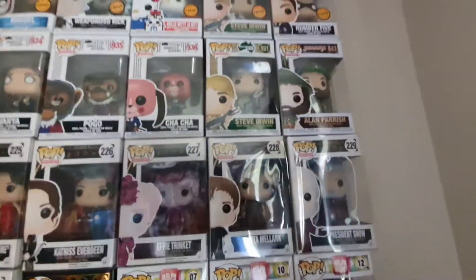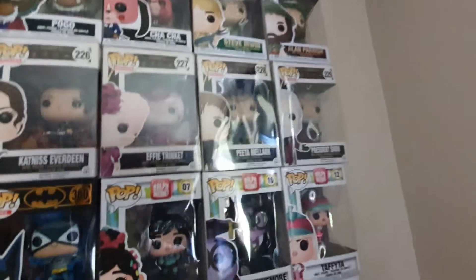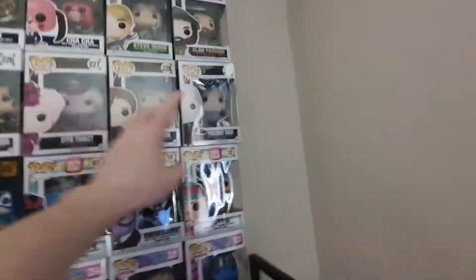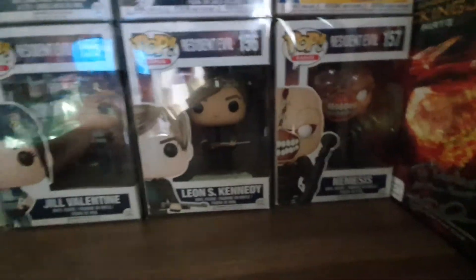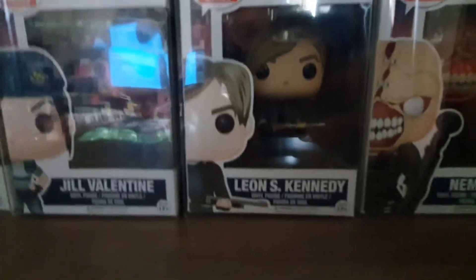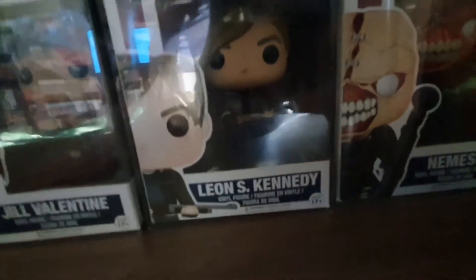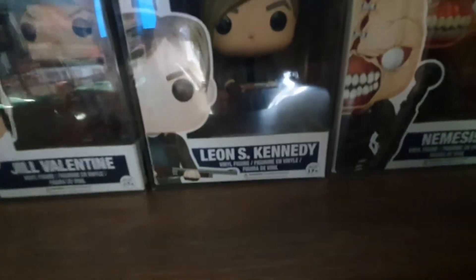Here are the Hunger Games ones, which as you know I've already got. But I finally have the last one I need coming in the mail — it fits right between Snow and Mockingjay Katniss, which is the Wedding Dress Katniss. I'll probably do an unboxing video when that gets here if there's enough demand. Down here are the Resident Evil ones — I think I showed Jill and Nemesis, but I did not show Leon S. Kennedy, which I just recently got. He's pretty awesome. Hoping to complete the set, and at some point that will be done hopefully.